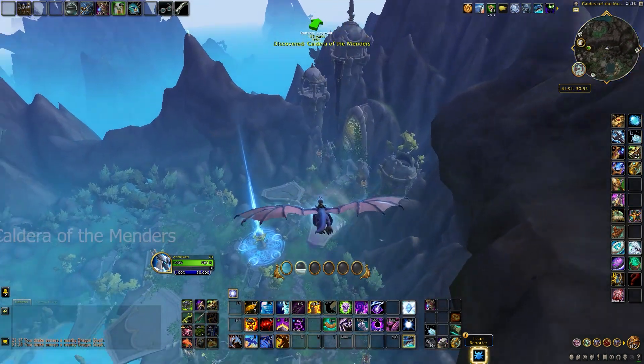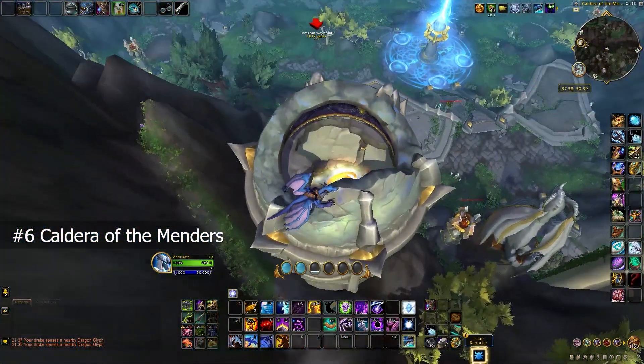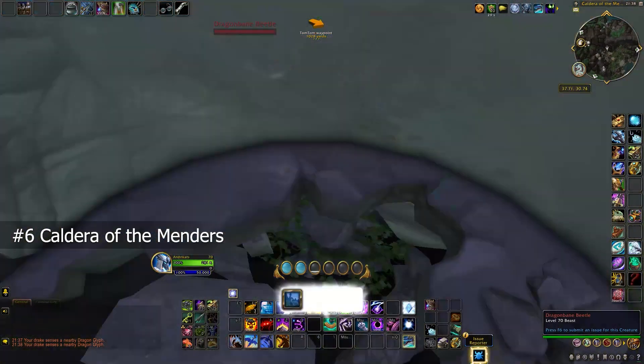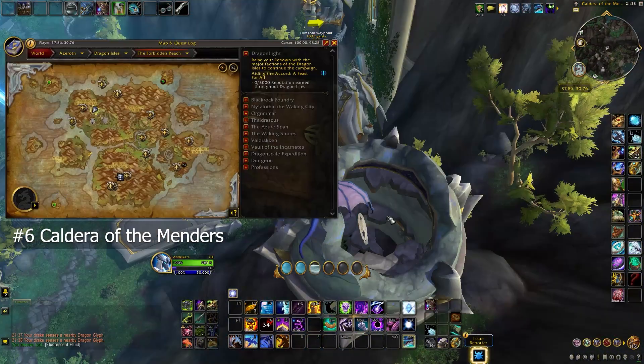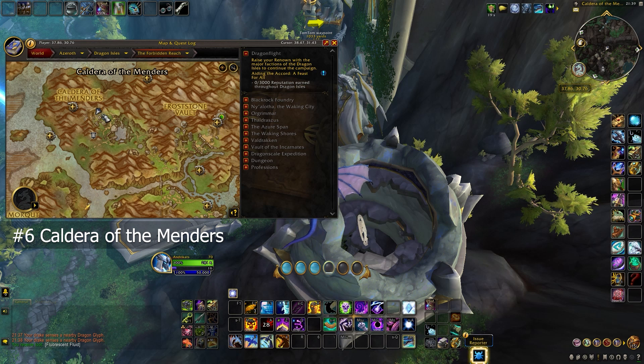Next, the sixth Dragon Glyph is in the Caldera of the Menders area, inside this small broken tower. This was actually the trickiest to spot because it was quite low, so just remember it's just above ground level — don't look for it any higher. It's at the west side of the map.